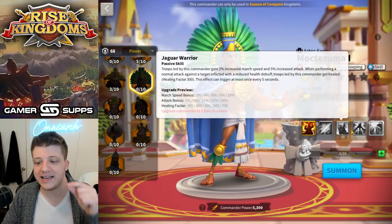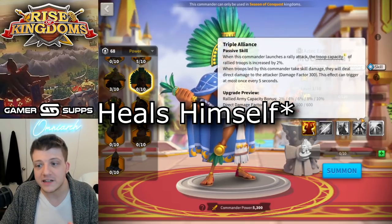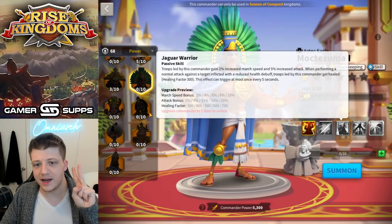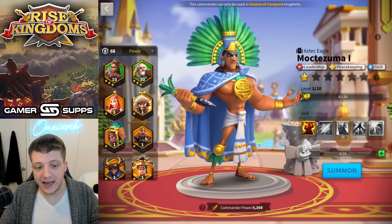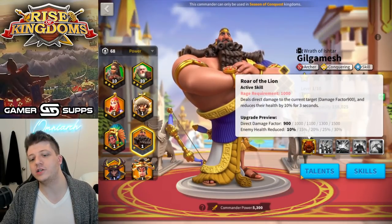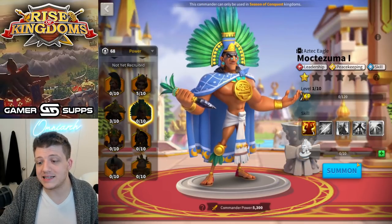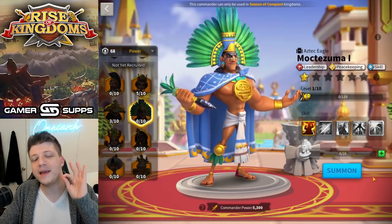One thing that did happen to Moctezuma that makes him slightly better is that he deals extra damage to a target affected by a health debuff — his third skill, Jaguar Warrior. Back then there were only two commanders that applied a health debuff, but now we have Gilgamesh, who has the best health debuff in the game. So there's one more commander that gives you an opportunity to actually use this skill.